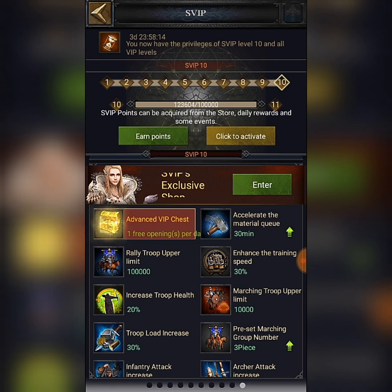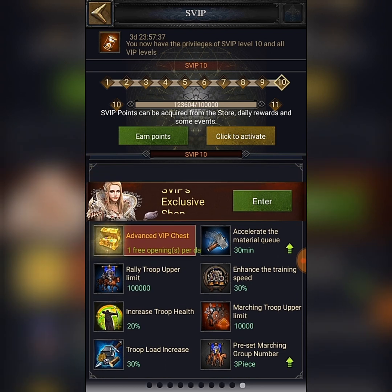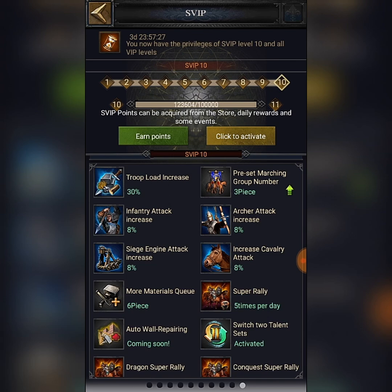When you install the Clash of Kings game from your app store on iPhone or Android, whatever your device is, you start with castle level one. Some are VIP 6, some are VIP 5 or 4, and some are normal. You start with VIP 1, then you accumulate VIP points and jump to the next level — VIP 2, VIP 3, VIP 4, VIP 5, up to VIP 10 — and then you get Super VIP, shown as SVIP at the top of the screen.